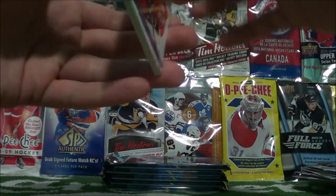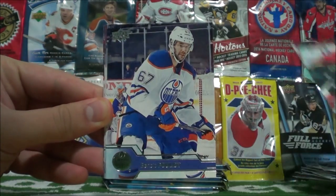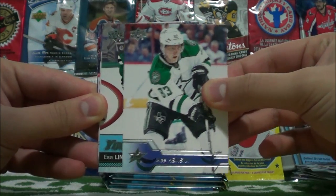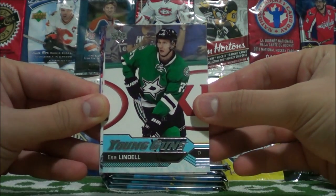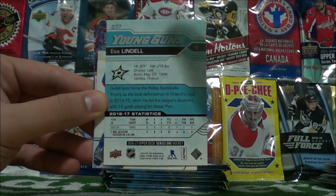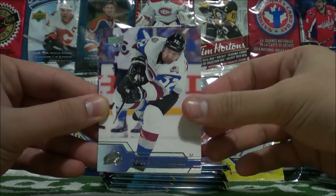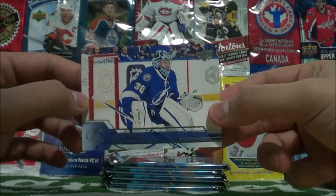Sam Bennett, Benoit Puglia, Alice Hemsky. Here's a young gun — who is it? Asa Lindell of the Dallas Stars. Leon Dreisaitl, Francois Beauchemin, Darnell Nurse, Big Ben Bishop.